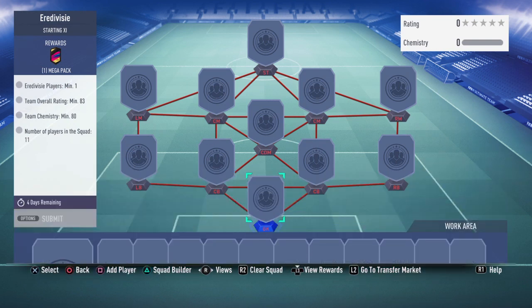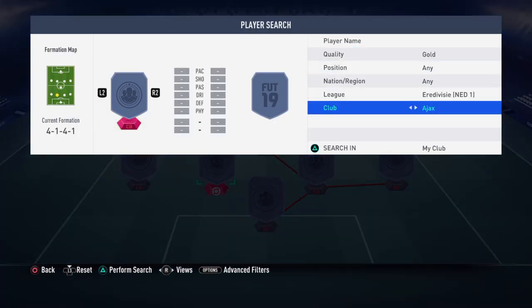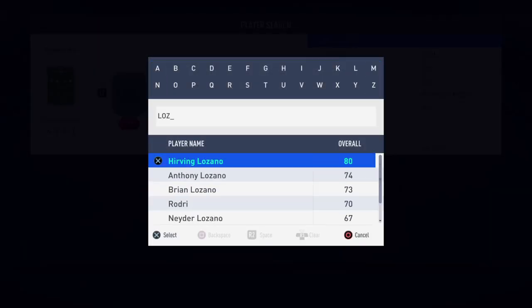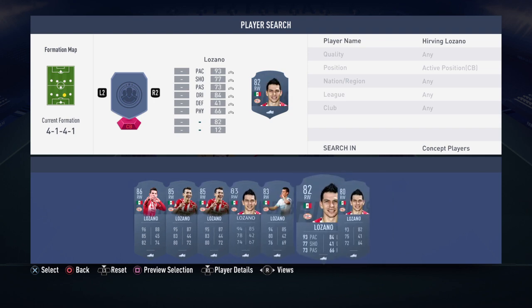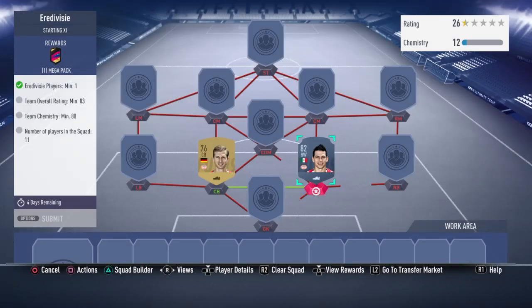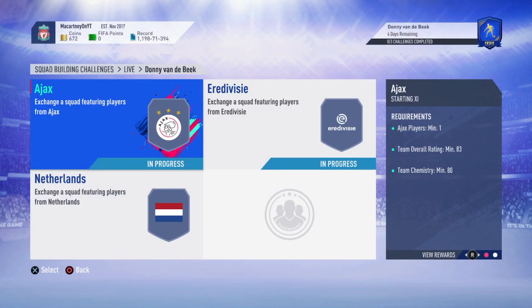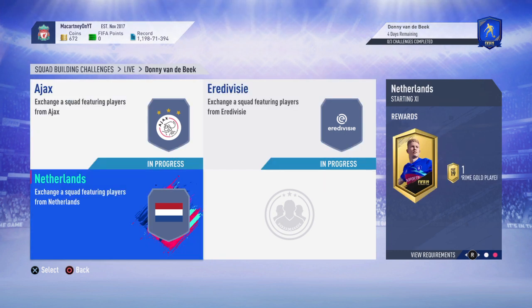The next squad needs one Eredivisie player — literally anyone. You could pick up a Hirving Lozano, who got upgraded to 82-rated, for about 1,000 coins, link him into Mexican players like Chicharito, and build an 83-rated squad. That segment is probably about 30 to 40k to complete and you'll get a Mega Pack in return. Between all the packs — a 20k pack, a 35k pack, and a 45k pack — that's roughly 100,000 coins back from packs for a ~130,000-coin SBC.